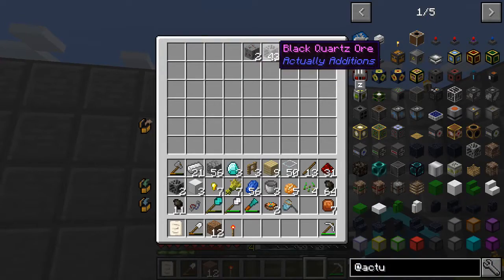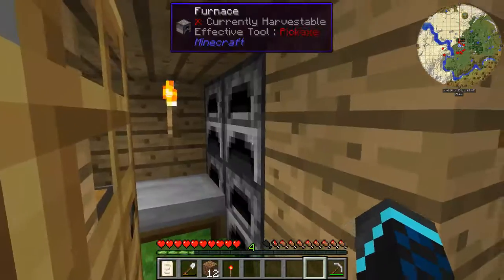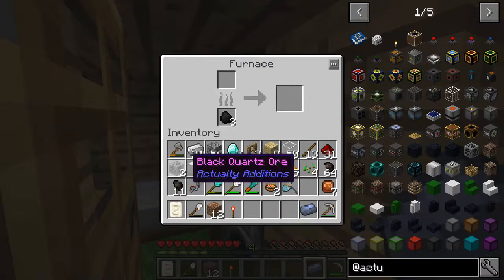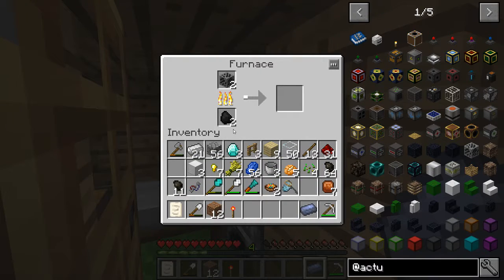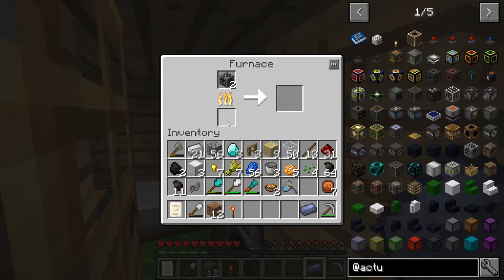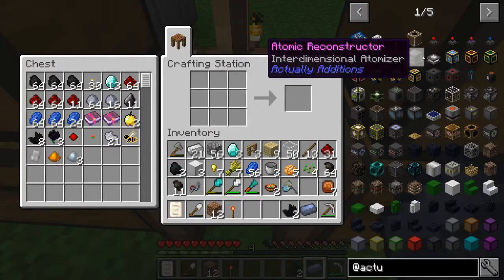Let's grab two more black quartz and cook them up. I didn't want to wait for the smelter over there earlier. Why do I have regular coal in there instead of mini coal? I'm so confused. Oh well — pretty soon we'll be able to get this taken care of.